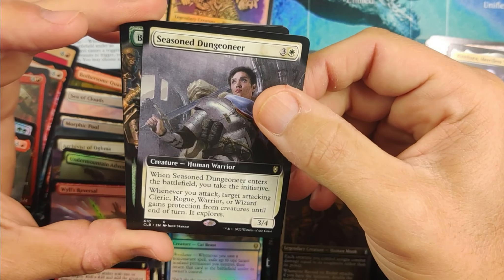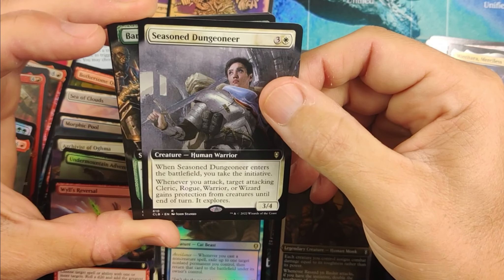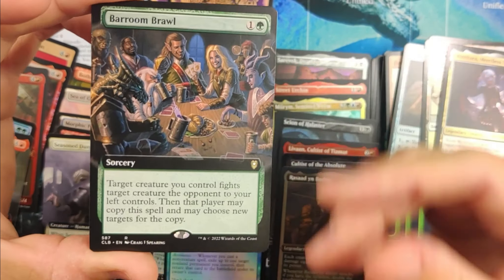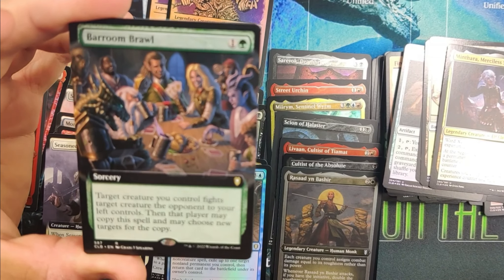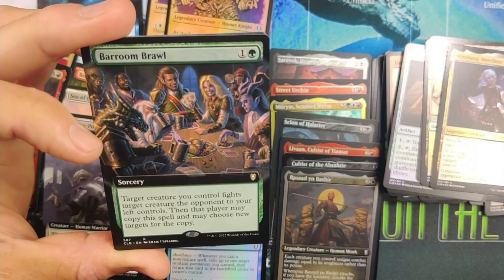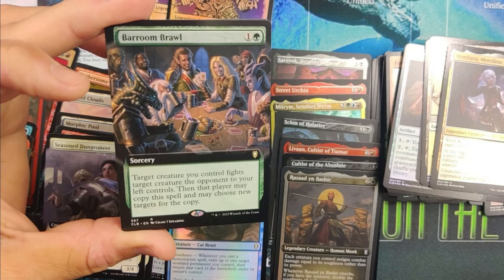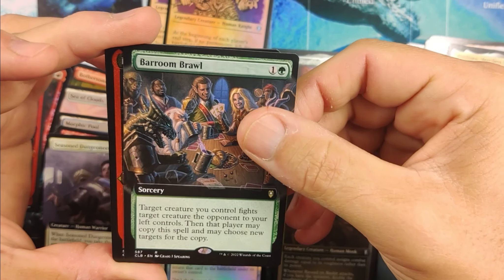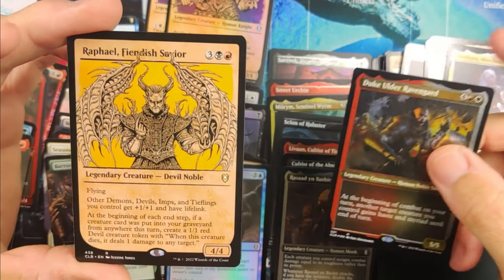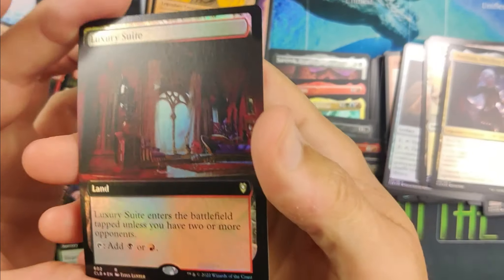Seasoned Dungeoneer — whenever you attack, target attacking Cleric, Rogue, Warrior, or Wizard gains protection from creatures until end of turn. It explores — that's really nice. Bar Room Brawl — love the feeling of this, this is definitely probably the quintessential best party card in the set. The art is beautiful — target creature you control fights target creature your opponent to the left controls, then that player may copy this spell and may choose new targets for the copy. Real fun card in Commander, a little underappreciated. Duke Older is very nice. Raphael Fiendish Slayer. Luxury Suite foil — I'll take that all day, twice on Sundays! Really nice — we pulled big on the lands.